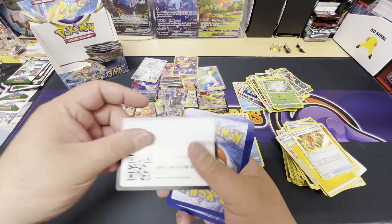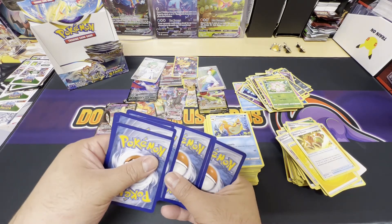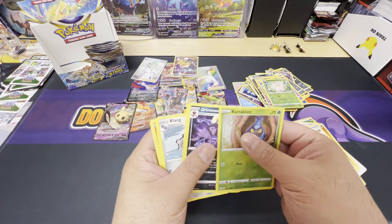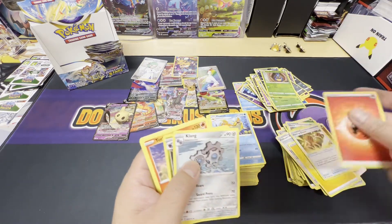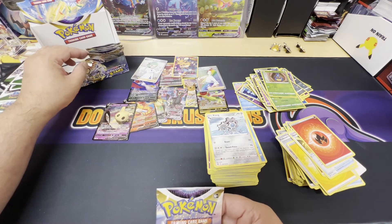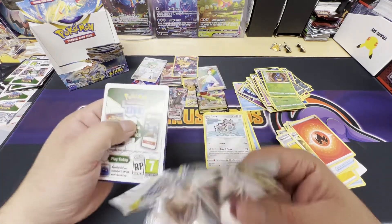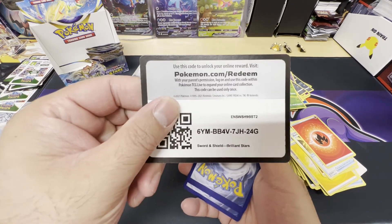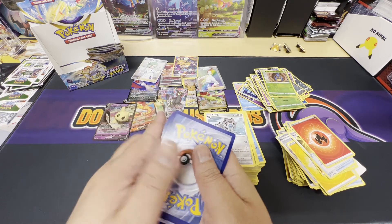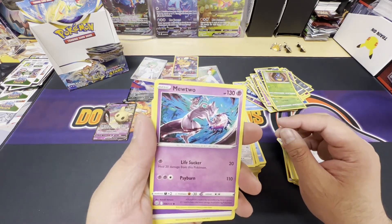White code card. Reverse holo Karrablast and a non-holo Grimsnare. Getting closer to the end — four or five packs to go. Cleansing Gloves and a non-holo Mewtwo. Wow, some pretty cool artwork there.